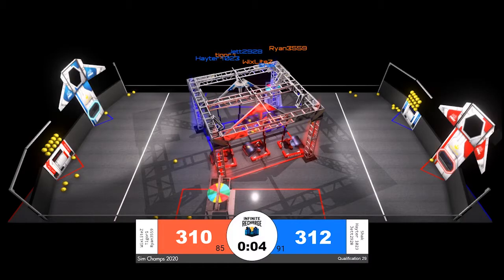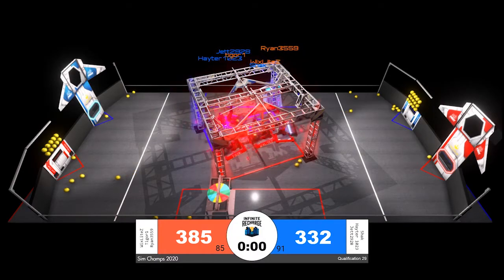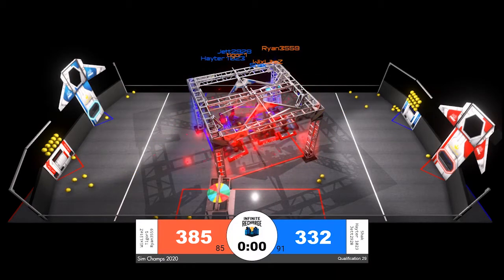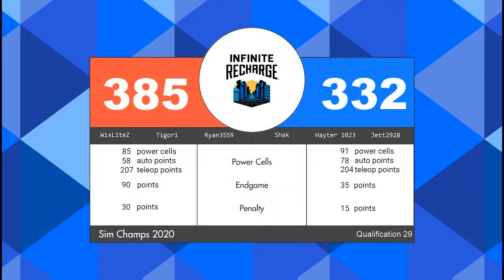The scores are neck and neck, 307 to 310. It's going to come down to the robots that can pull themselves up in the final moments of the match. It looks like three red alliance robots were able to do it, but not blue — that could be the clutch move that gives the red alliance the win. And indeed it was: the red alliance is victorious, 385 to 332. Our teams and alliances were neck and neck into the end game, but the red alliance capitalized with three robots elevated and a level switch for 90 end game points.